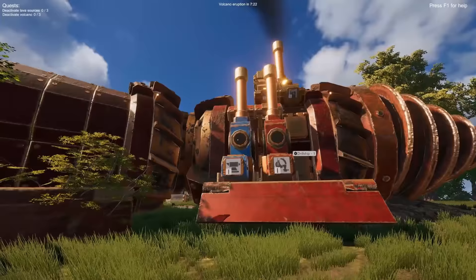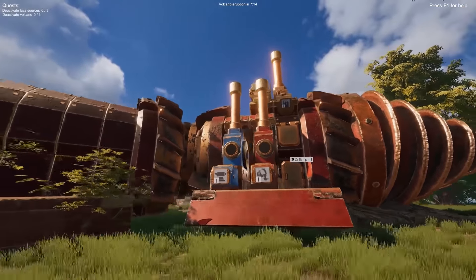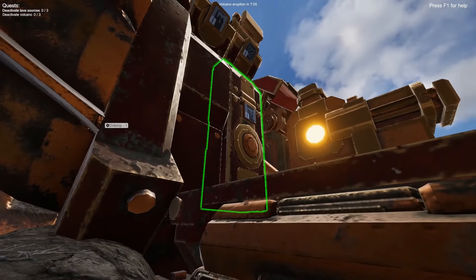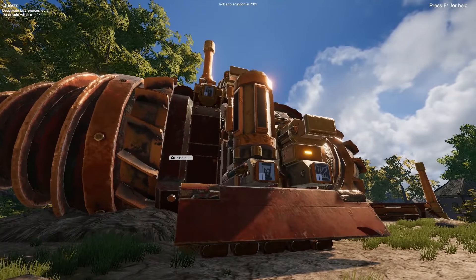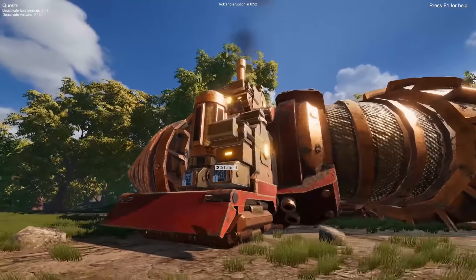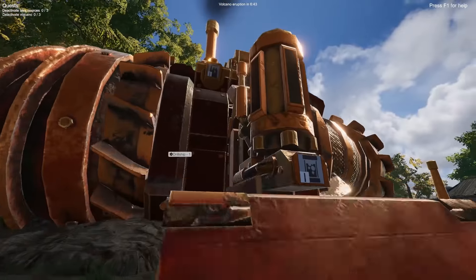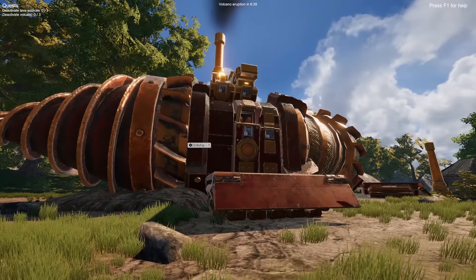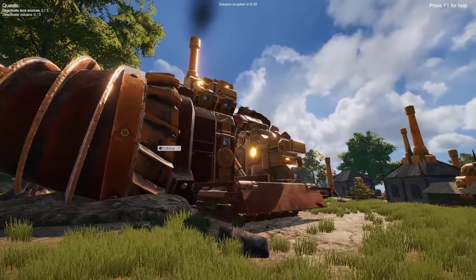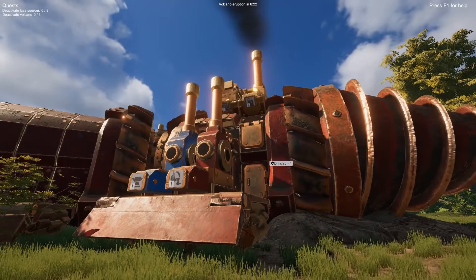Modules are these little devices on the side of the drill ship. Every single device has its purpose — the red ones are refineries, blue ones are production. Then you have the research module, cargo, and at the very top, the energy module that produces energy for the drill ship. Every one of these modules can be closed and opened. If it's closed, the drill ship can't use it and the module doesn't do any work, which is very important for production.